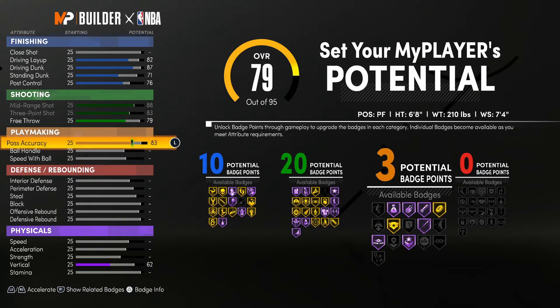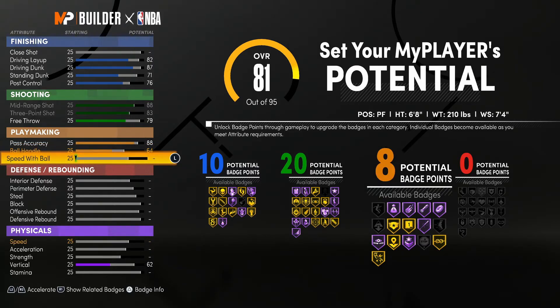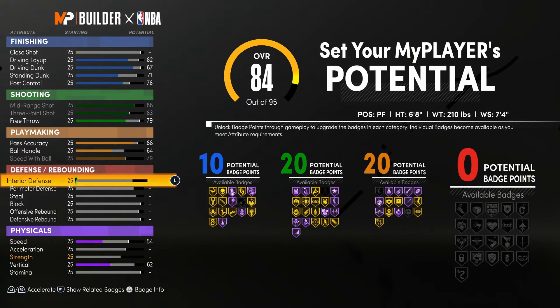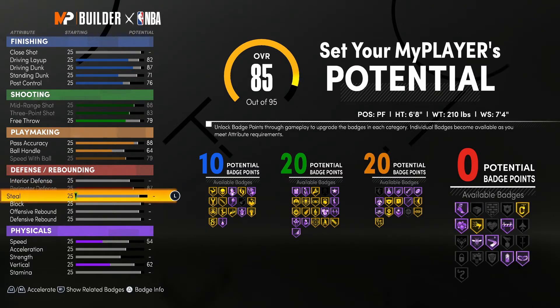With the pass accuracy, we're taking it to an 88 — yeah, that's kind of high, but it's going to be worth it in the end. With the ball handle, we're only going with a 64. This is not a ball handling build — you'll be able to dribble a little bit, but you ain't going to be out there getting crazy with iso moves. We're going to leave the interior defense alone since this build ain't going to be in the paint, and it ain't no center.